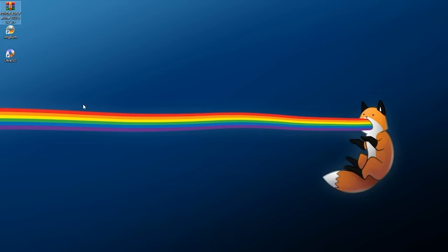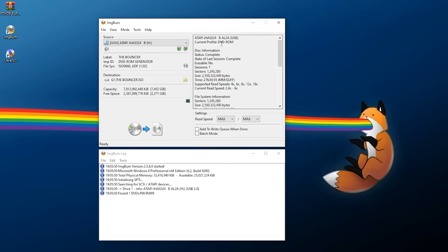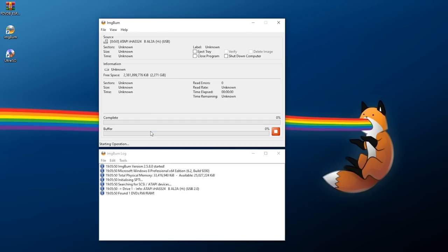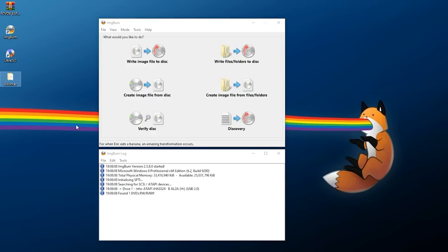On our desktop we have ImgBurn installed, UltraISO installed, and the FreeDVDBoot ESR Patcher downloaded. Open up ImgBurn and make sure your DVD drive has the game you want to back up already in it. Click on 'Create image file from disk' — for a DVD-based game, set max read speed, select where you want to save it, and click the button to let it read to your computer. This should just take a few minutes to rip. I now have The Bouncer ripped into a folder.